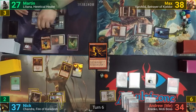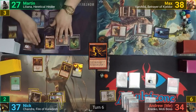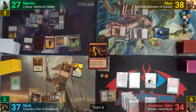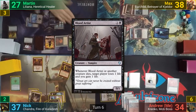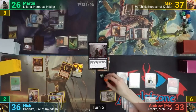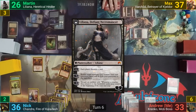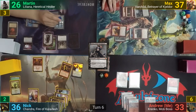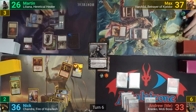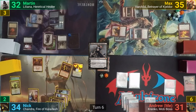Martin activates his Hell's Caretaker in his upkeep, sacrificing a survivor to bring back his commander, which he'd strategically placed in his yard when she died. He draws for turn but is struggling on mana. He casts a Blood Artist, and with the Vampire on the stack, Nick activates the Pyrohemia once. This takes out a bunch of creatures, and Liliana makes a zombie as the Caretaker goes to the yard and transforms. The Pyrohemia deals 1 to everyone and everything. Martin then upticks Liliana, causing his opponents to discard a card, which the Ascension sees, draining us for 2 each while Martin gains a total of 6.